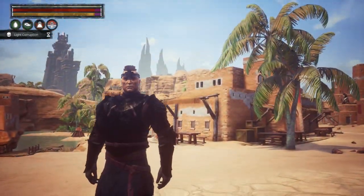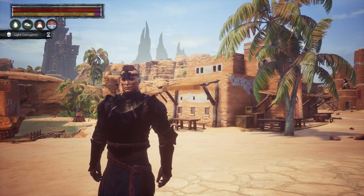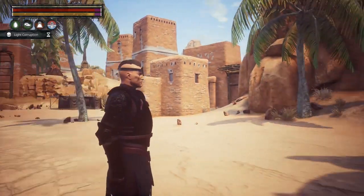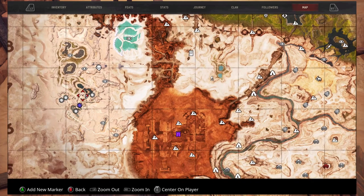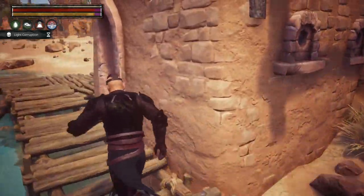Hey there exiles, it is Necron370 here and we are back bringing you another look at a dungeon in the Exiled Lands. Today we are taking a look at the Wine Cellar. Before we get started, let's show you where this is — we are at coordinate 7,2 and it is located just over here by the water.